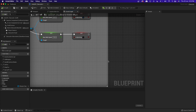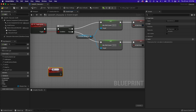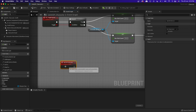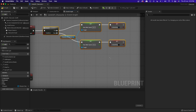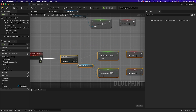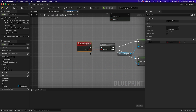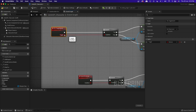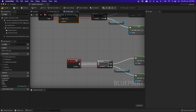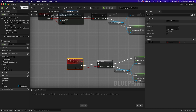This logic is the same as the last video, so not much changes here. Create a custom event, name this 'Sprint On Server'. Copy and paste it, and call the Sprint On Server event with the condition. Now select Sprint On Server, go to the Replication section, and make it run on server.